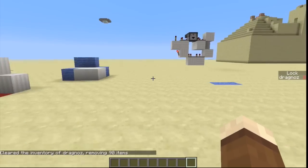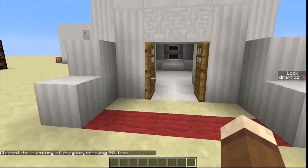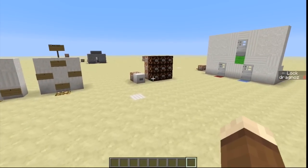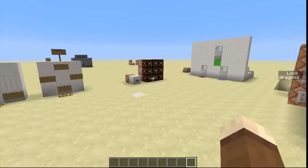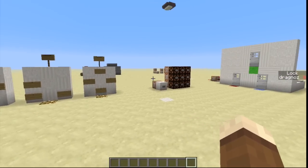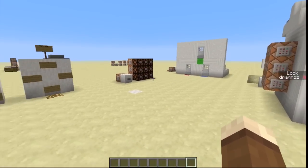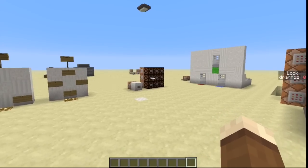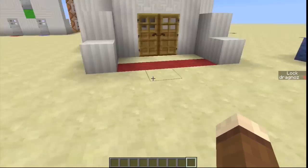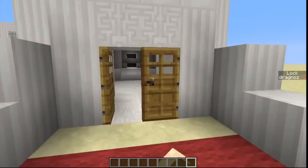Hey guys, welcome back to my test world. What I have for you today is a Minecraft smallest combination lock, and not only is it the smallest, but it can have an unlimited amount of codes that opens an unlimited amount of doors. For example, with one keypad I can — I've set it up here to open three doors, but let me just show you a nicer version of it in action.